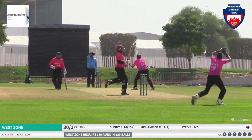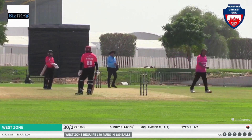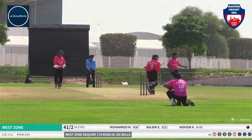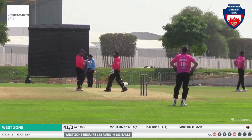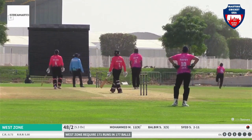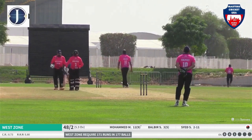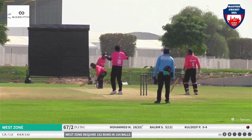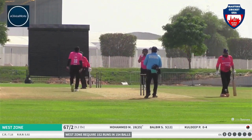LBW given out — Sonny is indicating it was hitting high on the knee roll, but the umpire has judged him out. Good shot from Mohamed off Morsi — just a hint of swing, but that is more than enough for Mohamed. He goes down the track and hits it handsomely over long-off for a boundary. Kuldeep — nice turn. Has he been stumped? Yes — Mohamed hasn't dragged his back foot back in time.